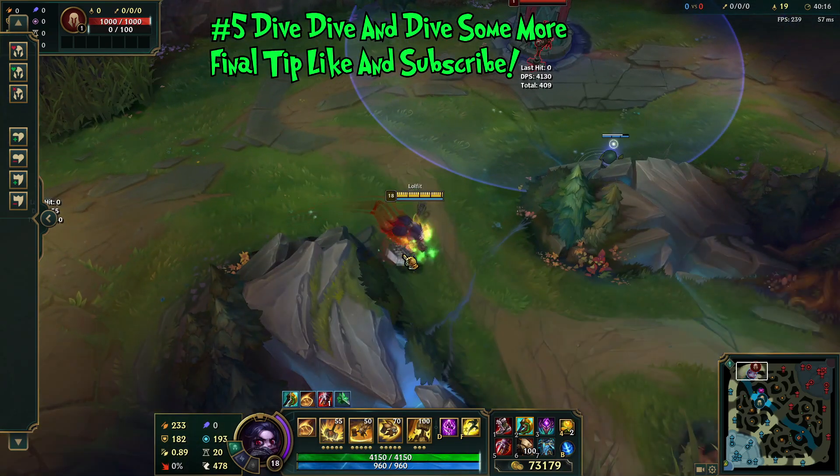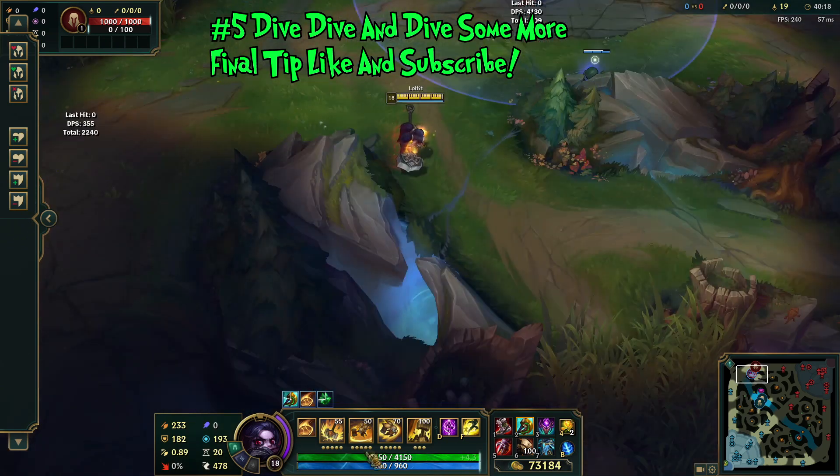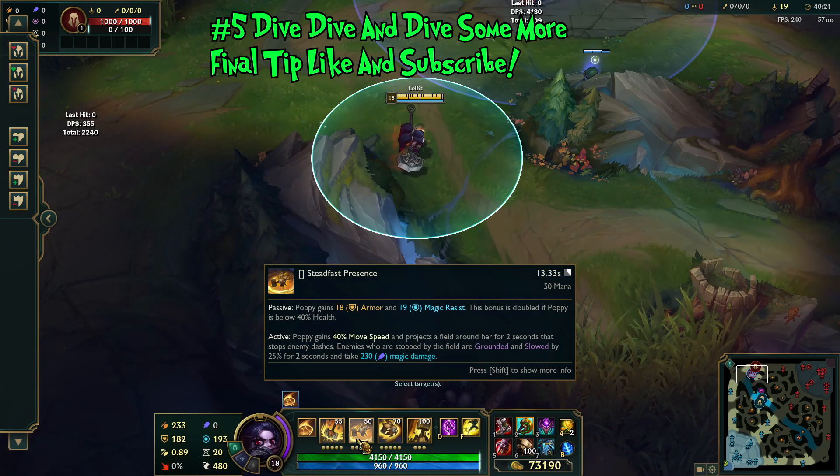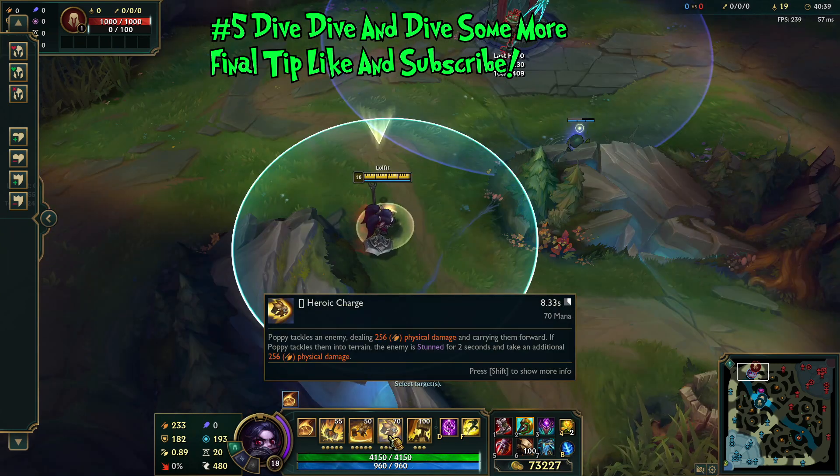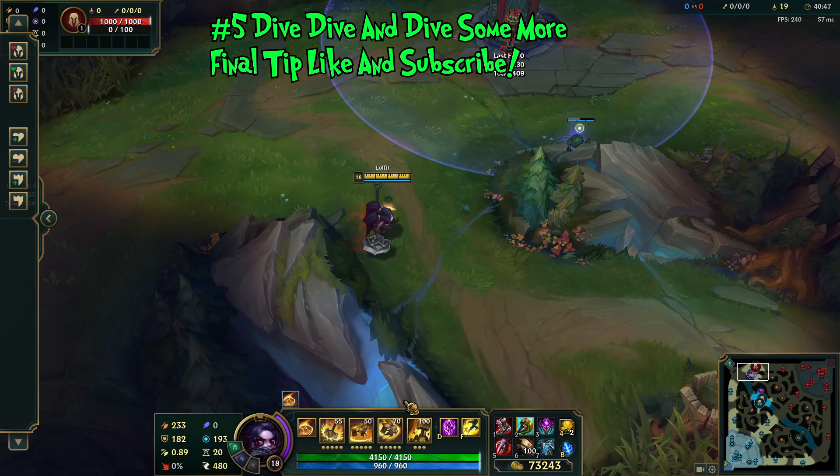Make sure to use your passive shield during the dive, which will eat up about one tower shot, then use W to get out and stop any mobility after the stun expires. Consistently look for tower dives on Poppy — she's a master at it. Her stun sets up allies like Lee Sin, Nidalee, or a top laner to burst the enemy target, making it a great way to snowball. If you have any questions about Poppy, hit me up in the comments down below, and as always, take it easy.